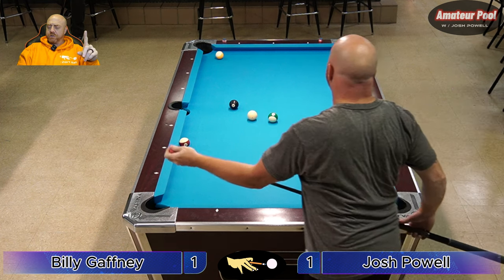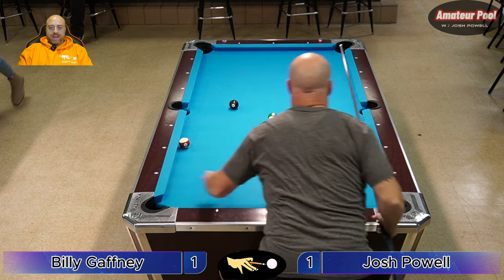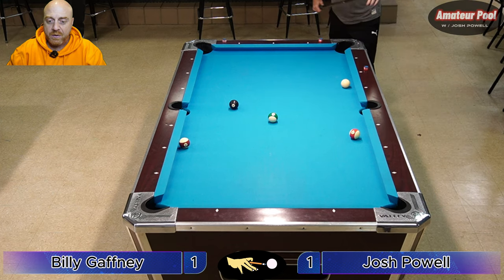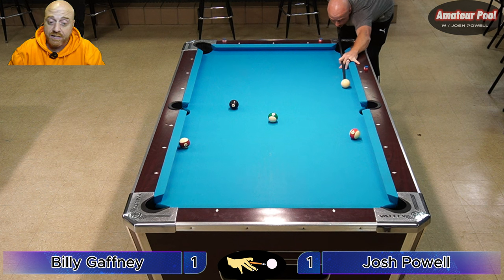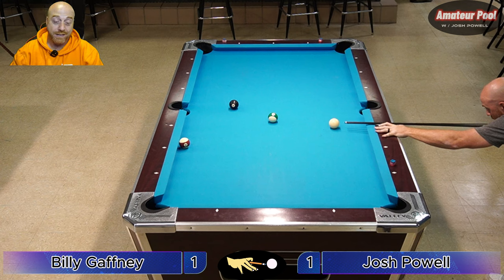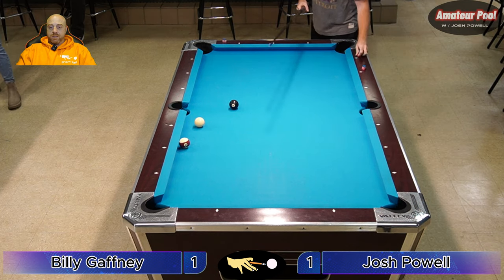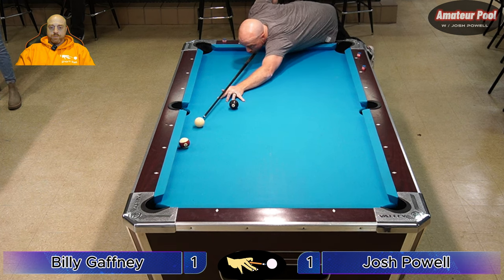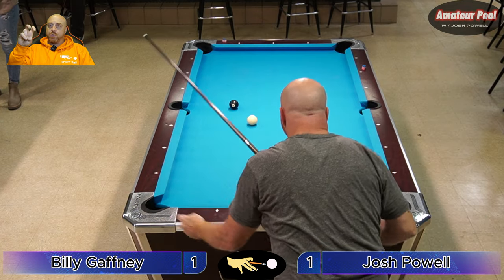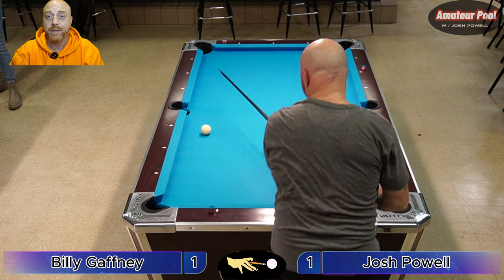I put some spin on it — right spin took it off the rail. I'm on the 11. I'll stop it right there, shoot the 14 in the left side pocket, follow forward for the 15, and I should be out. I think I'm out as long as I don't screw up the shape on the eight ball. I came out a little far — now that side pocket with the pending scratch of doom makes this shot a little uncomfortable. But it's really not a hard shot and you won't scratch if you use draw. Just get that pocket out of your mind and make the shot.